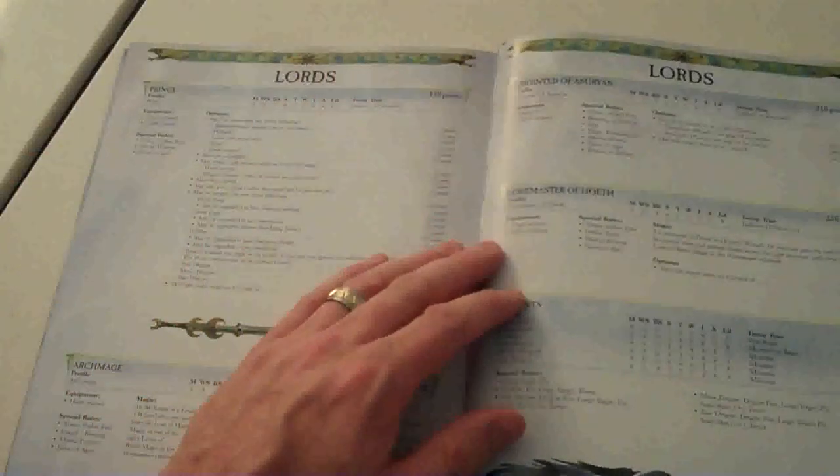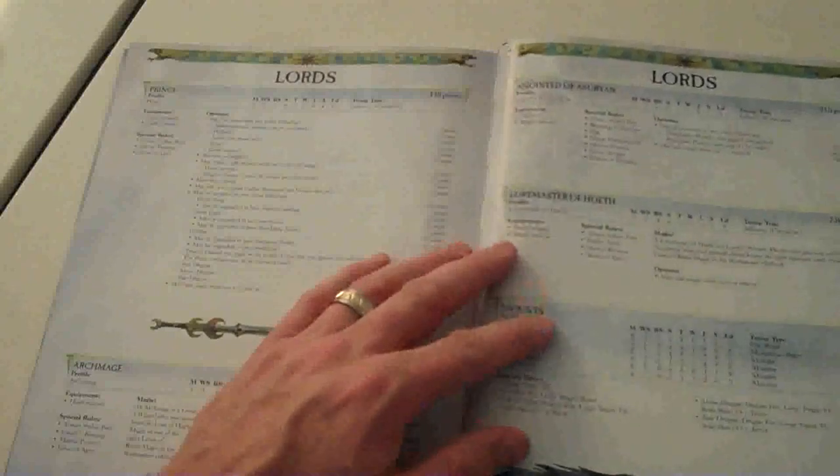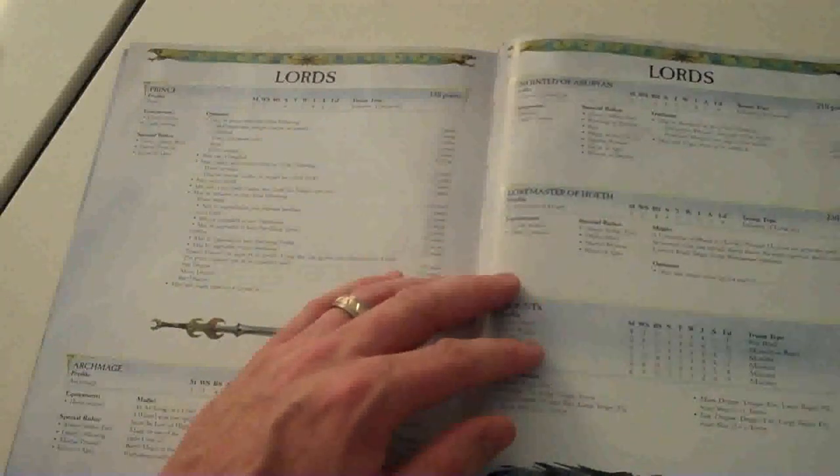Notable new entries for heroes is the Loremaster of Hoeth. This is the Swordmaster Lord, and he's a level two wizard, but he gets eight spells — all eight signature spells from the Lore of Battle Magic. There's probably something useful in there, because it's always good to know exactly what you're getting magic-wise, so there's an advantage to that.